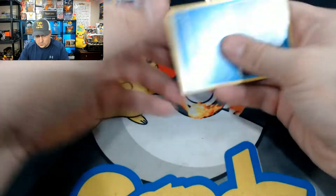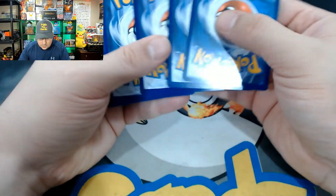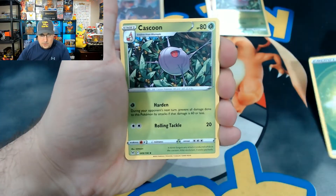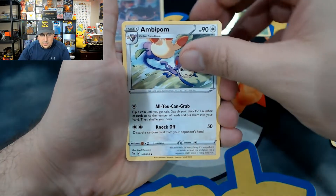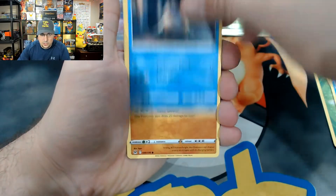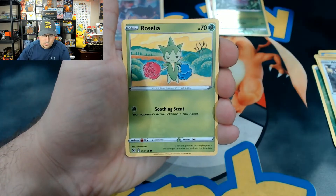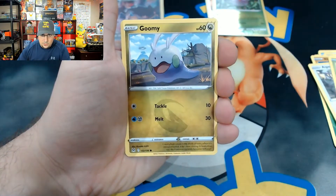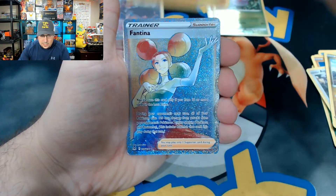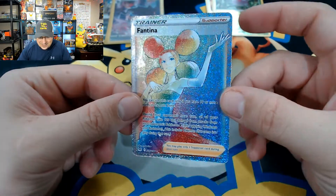All right there we go — code card. I find these sleeve packs do a little bit better. Cascoon, Palmpom, Abomasnow, Snover, Rhyhorn, Palmpom, Roselia, Goomy, Tynamo — and a Fantina! All right, we got a Fantina secret rare, that's what I'm talking about! These hits keep coming in — we got a Fantina secret rare trainer, that is amazing!